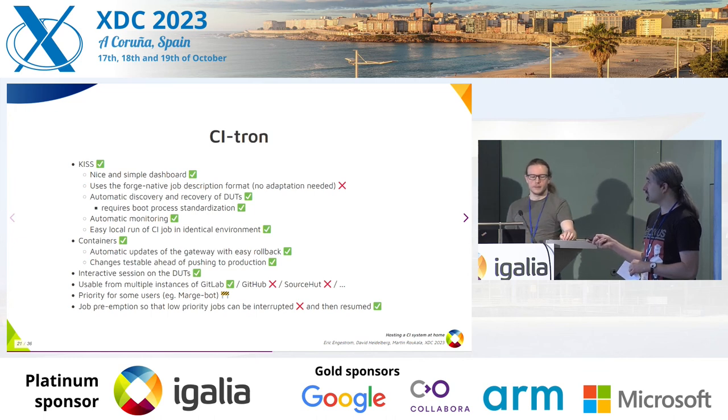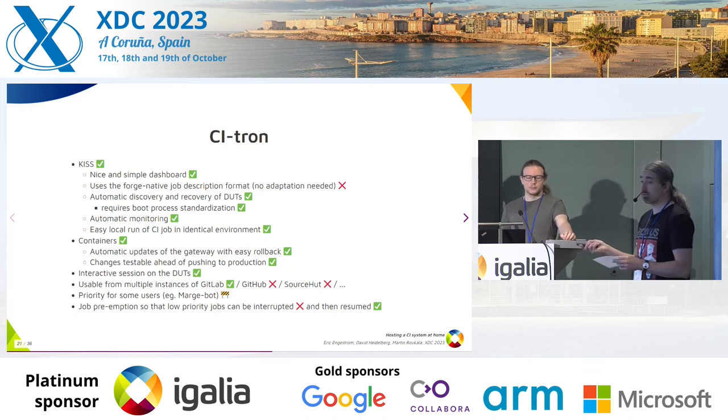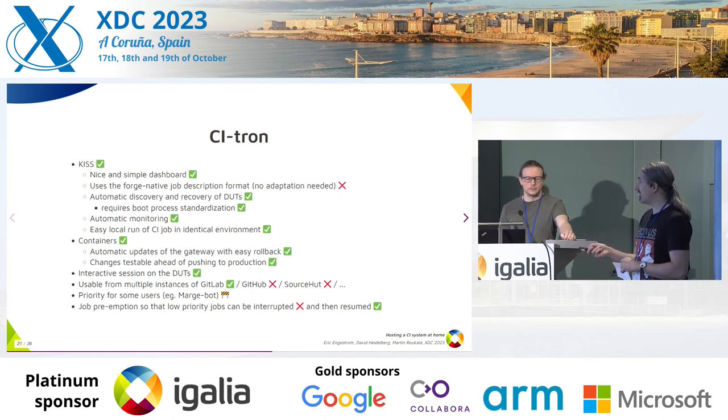Boot standardization — we ended up going for PXE booting, or iPXE. PXE is basically what people call netbooting, and iPXE is just a super cool bootloader. If your board doesn't have support for it, you can flash U-Boot, which just runs iPXE as an EFI bootloader. The test projects don't have to know how to boot the machine — this is something the DUT itself should be configured to do. Automatic monitoring is also there: both gateways and test machines, whenever they run a job, send statistics about CPU usage, RAM, GTT utilization, or whatever you want.